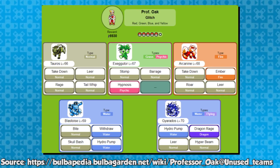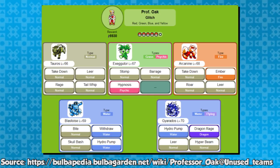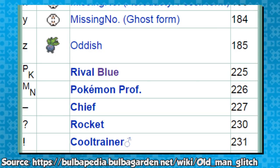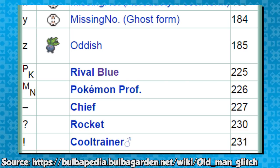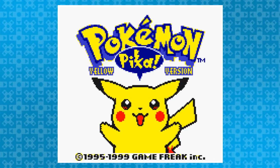His unused team consists of a Tauros, Exeggutor, Arcanine, Gyarados, and either Blastoise, Charizard, or Venusaur, all at high levels. If you want to take on Professor Oak yourself, you actually can. Just perform the previously mentioned Old Man Safari Zone glitch with the MN character in the third, fifth, or seventh slot of your player's name. Since I don't feel like showing the ultimate Oak versus player fight, let's instead look at another huge glitch that somehow did not show up in part one: the save corruption glitch.